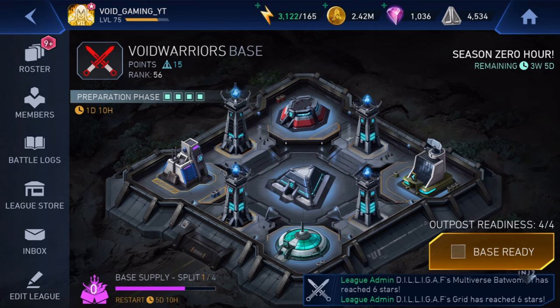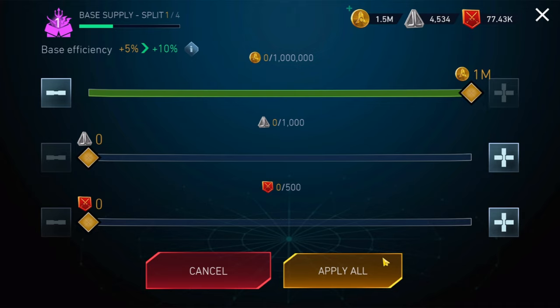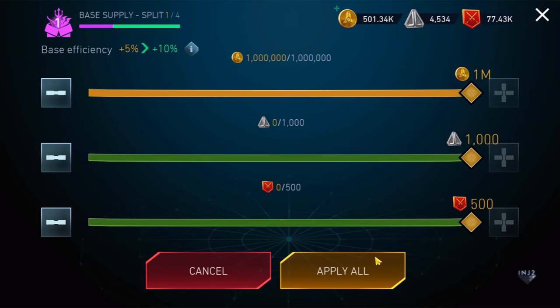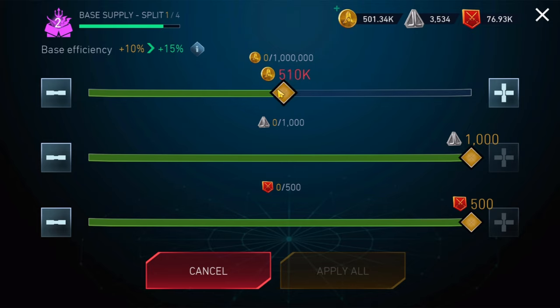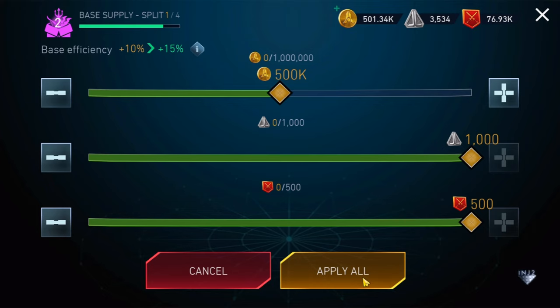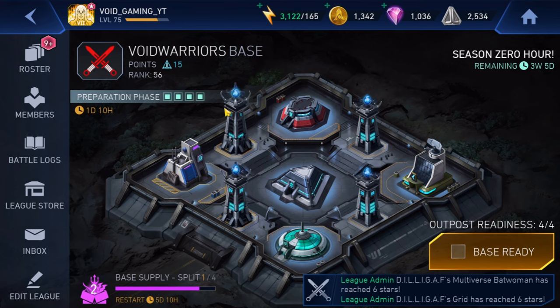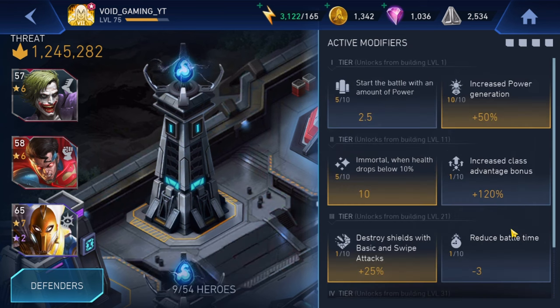Let's also upgrade the base supply — base supply is also important. This is the base efficiency — let's work on this. Maybe I'll put in some coins from my second account over here. So yeah, this looks good. It took me 30 to 38 million coins to get this tower from level 24 or 25 to level 31, and we have unlocked all the modifiers.